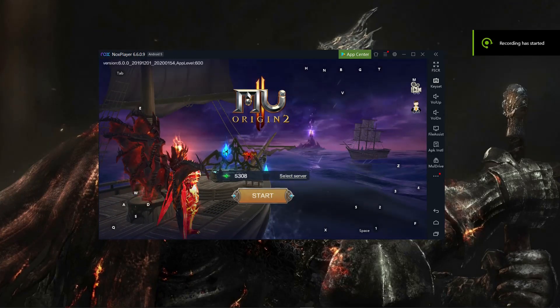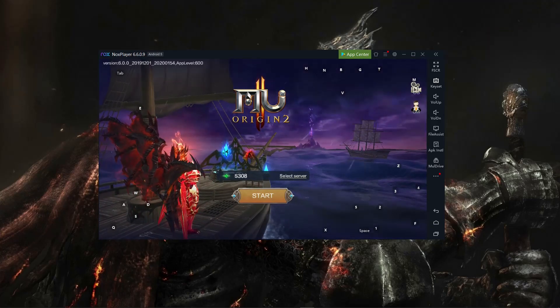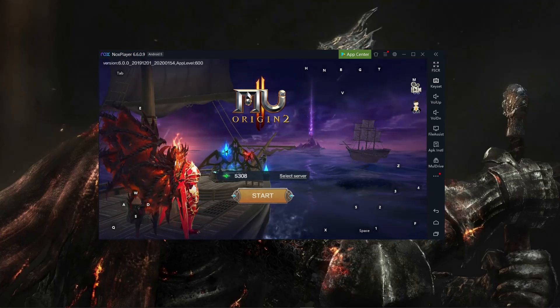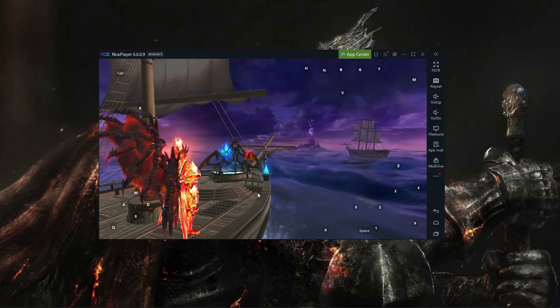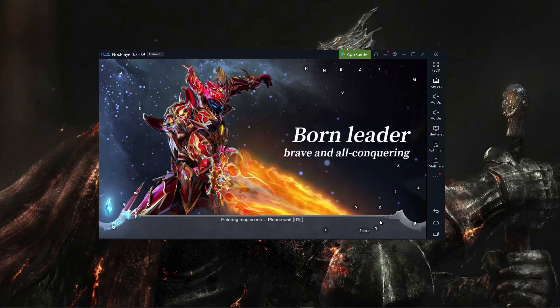Hello guys, welcome again. In this video we're gonna talk about skins that you must have. This skin is very important, so let's go. Again, this is EMU Origin 2 Mobile. If you like this video, please click the subscribe button so you can see more new videos.